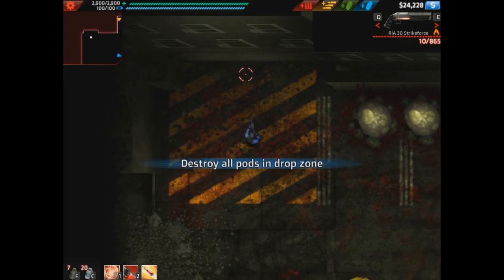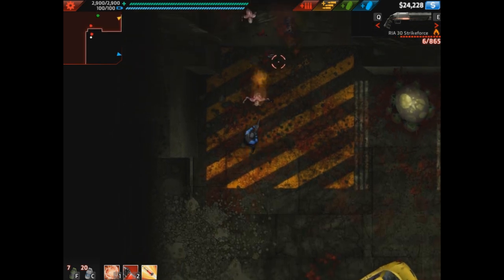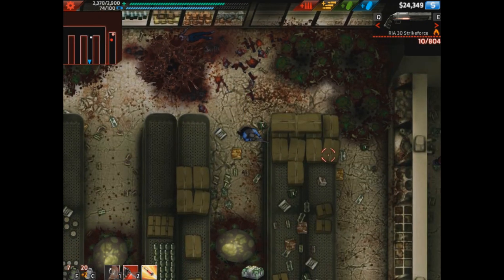Then we move on to Zombie Pods. As soon as you drop in, look up and you're going to get this nice little area right here. It's awesome — you get some cool stuff, maybe just some cryo grenades, but hey, who cares? It's free stuff.